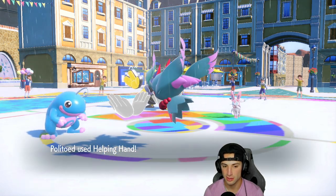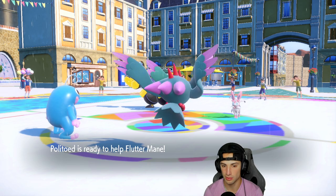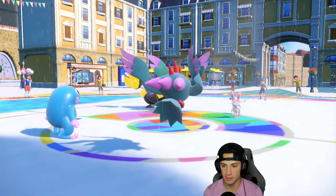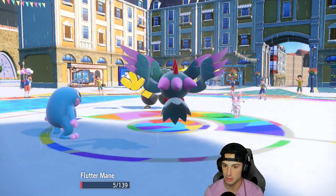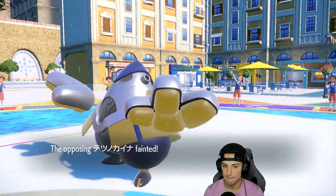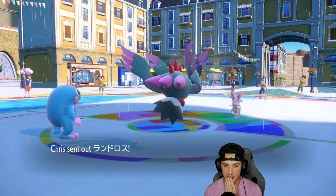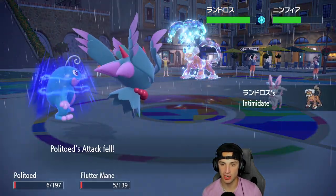Sylveon comes out here. Can I get off this Helping Hand? I have Gholdengo to deal with that. Dazzling Gleam's gonna get cooking — does it KO the Iron Hands? It does not. He's gonna go for a Wild Charge so he's gonna leave my Flutter Mane alive. I get one more turn with it. If that thing has Quick Attack on Sylveon, oh — that could be ugly.